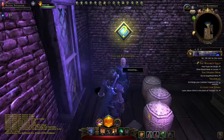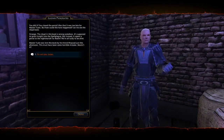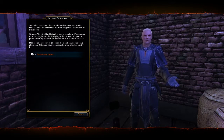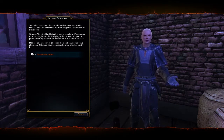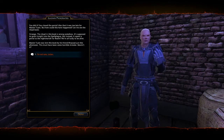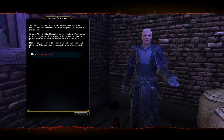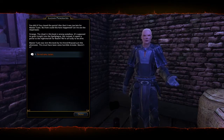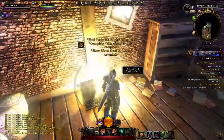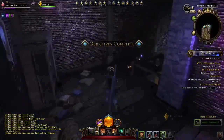Oh, here he is — sorry dude. You did it, you closed the portal! Alas, it was too late for Master Twallow. But how could this have happened? Let me see the ritual book. Strange — the ritual in this book is wrong somehow. It's supposed to grant insight into the Spellplague, but instead it opens a portal into the nightmarish Far Realm. We're all lucky to be alive. Master Twallow was lent this book by his friend Risad — this must have been some horrible mistake. Mustn't it? Yeah, man, it was just a horrible mistake. Sure.